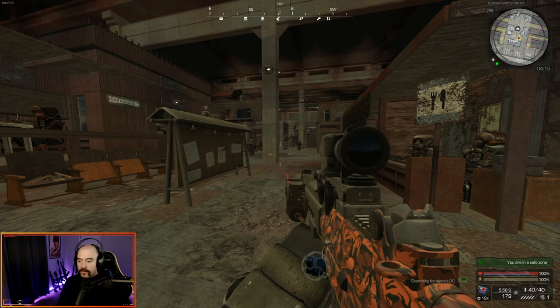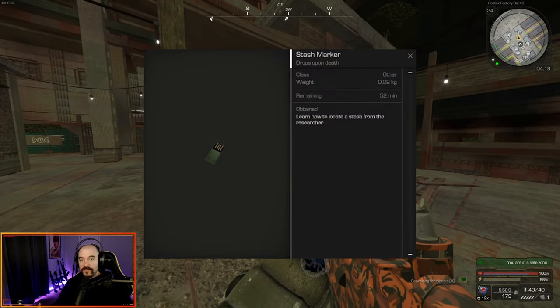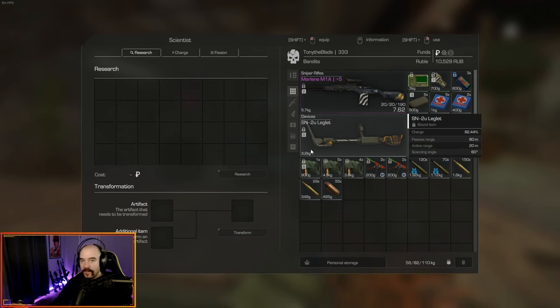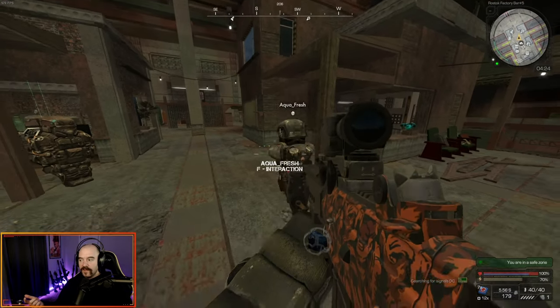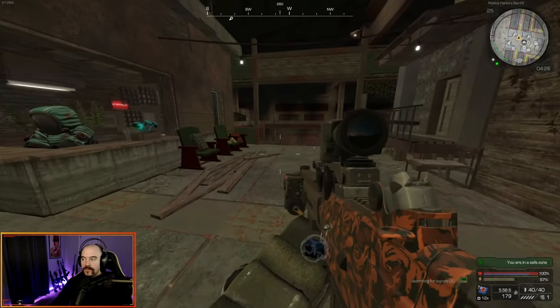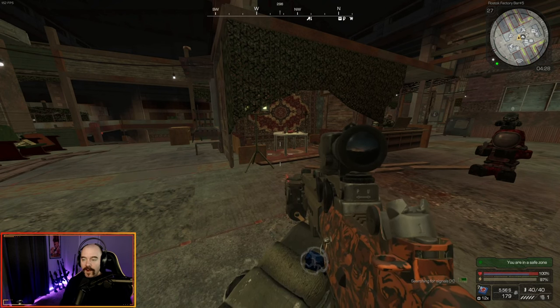I tried for the better part of two hours to get a stash marker to drop from somebody who had stashes down, and could not get it to drop. So I'm not going to be able to show you physically how to use the marker. But essentially, if you do get a stash marker, it's going to look like a little SIM card. You have one hour to bring it to an artifact researcher and research it the exact same way you do an artifact — just throw it in and click the research button, and it will mark their stash location on your map. Then you have however long is left on the timer to go and get it. It doesn't restart the time when you click it, so if you only have 45 minutes left on the marker when you research it, you'll have 45 minutes to find that stash. Once you go out into the world, the stash will appear just like it does for whoever dropped it — just a box on the ground that you can loot.